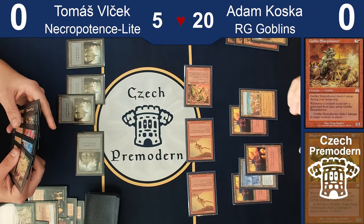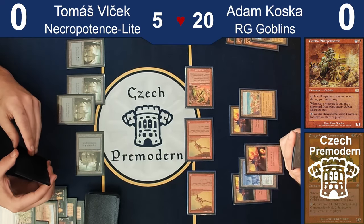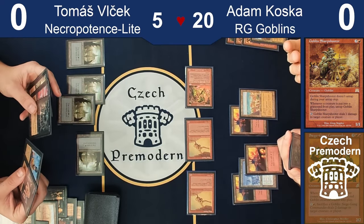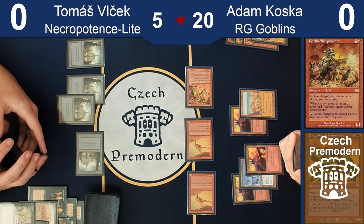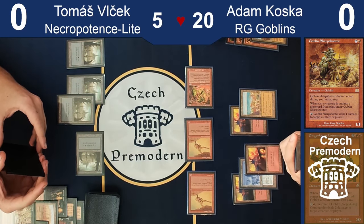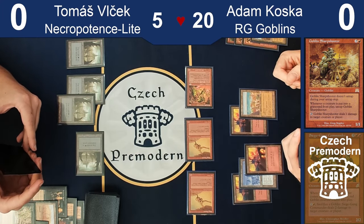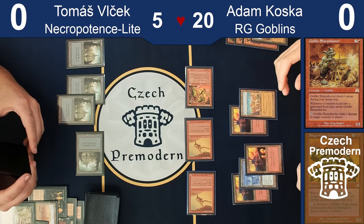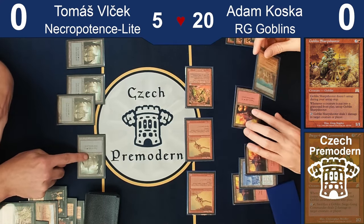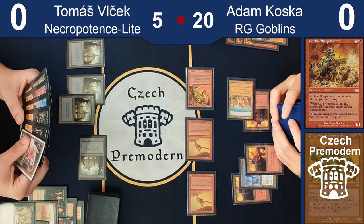I suppose I can go for the Sharpshooter, which you know about — at this point you know my whole hand. Five. If I kill Gempalm I'm not dead next turn. But you need to draw something from the top. I think I'm playing around Mutilate here, which means not playing the Sharpshooter. The only thing you can do is cast Mutilate to survive, I think. I think I'm fine with just passing and tapping the land. I'm dead.